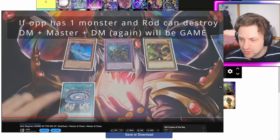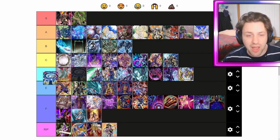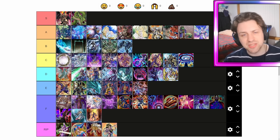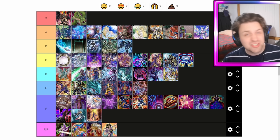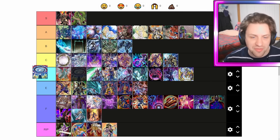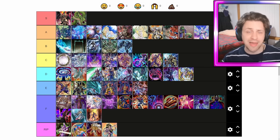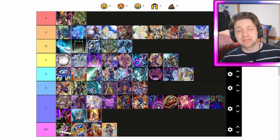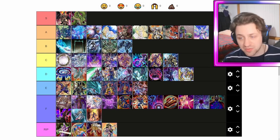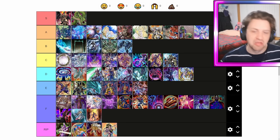Speaking of which, let's grab Secrets of Dark Magic — the fusion spell that really missed the mark. I'd honestly say D tier, but I do think it's actually better than Timaeus. Timaeus honestly feels like it gets negated so many more ways, and Secrets being quick play means you can do cool stuff in the battle phase like the Master of Chaos play. But they're both very old-fashioned, meh fusion spells.